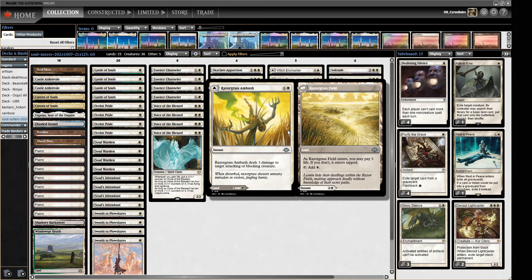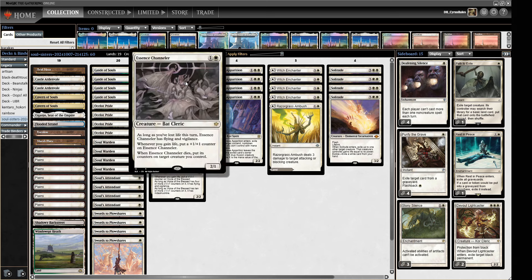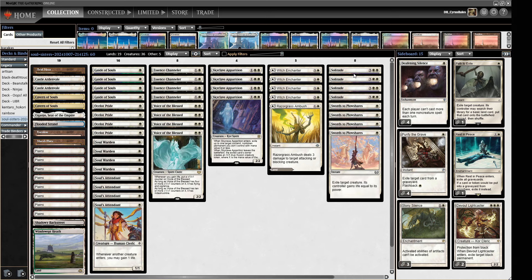We've got the full set of Witch Enchanters and we've got the Razorgrass Ambush - a little bit of removal, but most of the time it's going to be a land anyway. So we have those things that can turn on the flying and vigilance. We've encased that in a little shell with a bunch of removal: we've got our Solitudes, we've got our Plows, and we've got Skyclave Apparition. We've got a couple of Caverns of Souls to help make sure that we can resolve everything, and on the way a little bit of Cavern action there too.